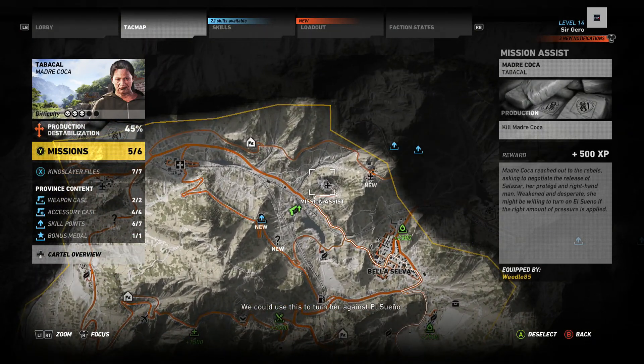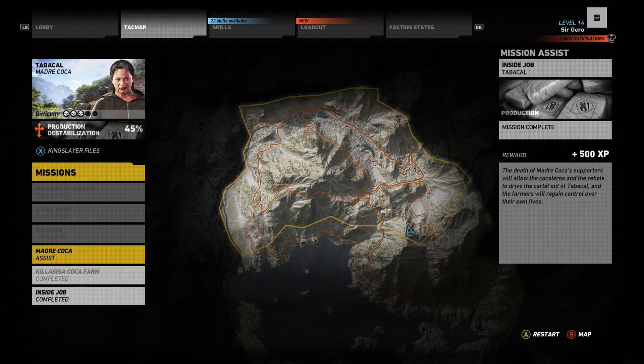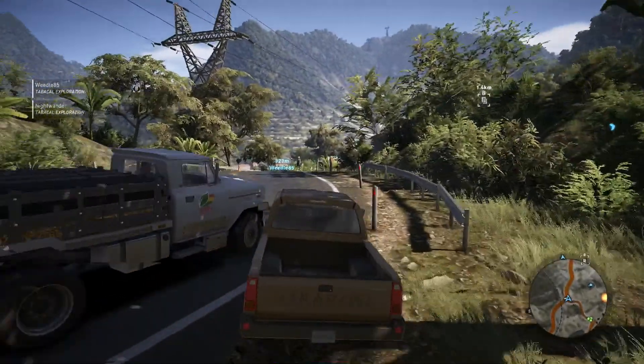We had a strange problem a couple times where somehow, even though we were all in the game doing the same objective, we could get out of sync with missions — where a yellow map point showing a valid story mission for one person would turn gray for others, saying they could help the team but they weren't eligible for progression.